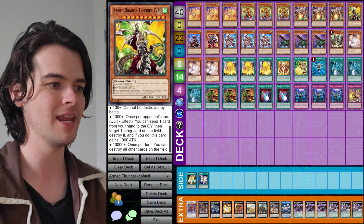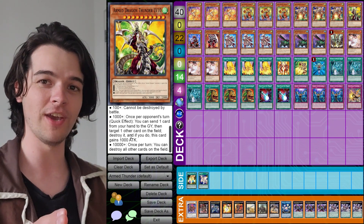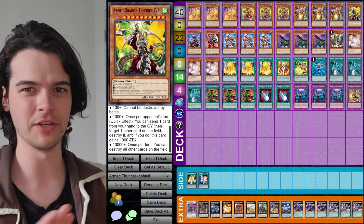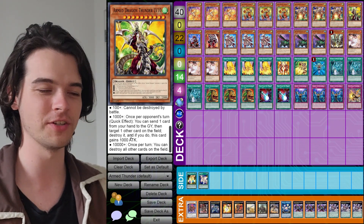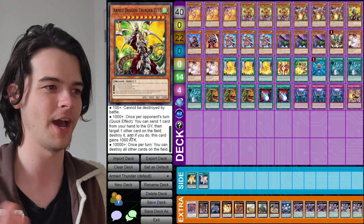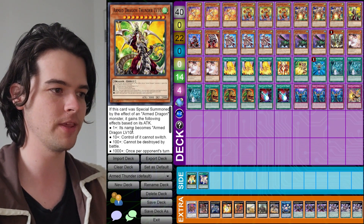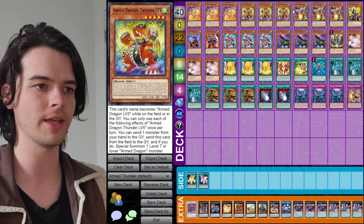And finally, when it has 10,000 attack, once per turn you can destroy all other cards on the field. That effect is ridiculous, though it is very hard to get off. This deck can pull it off relatively easily, but it still needs to gain 7,000 attack somehow. You don't really need it because the quick effect is really powerful — you can destroy a card during your opponent's turn, which is great for interruptions. Keep in mind this card only works if you summon it with Armed Dragon Thunder Level 7.